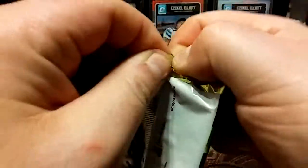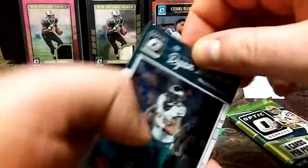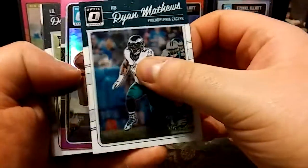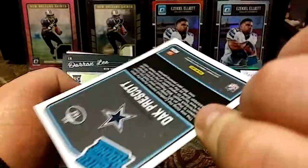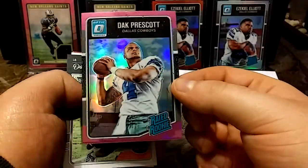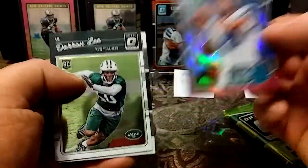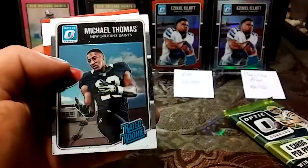We have a Paul Perkins. This is the last regular pack — man, why are these things so hard to open? Ryan Matthews — not sure where he is right now. Oh, oh this is nasty! Oh this is nasty! We have a pink Optic Dez. Oh that is nice, that is sweet.